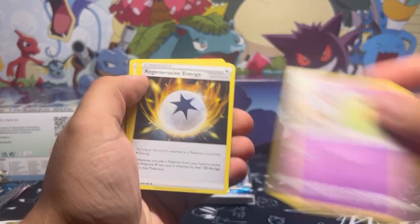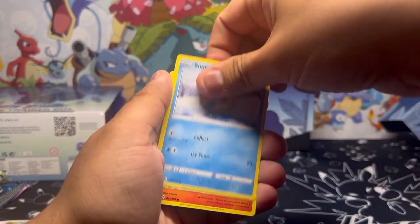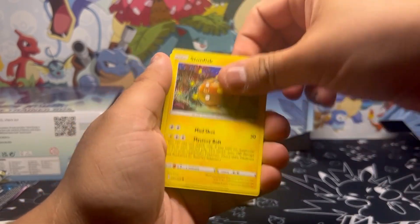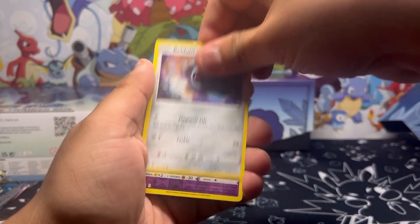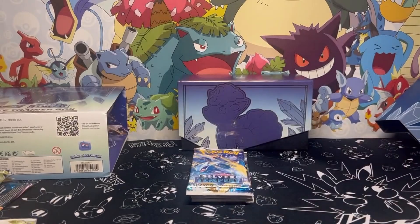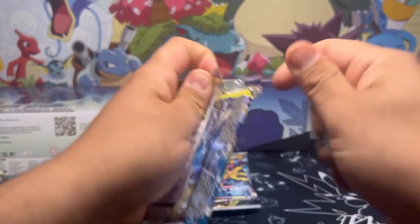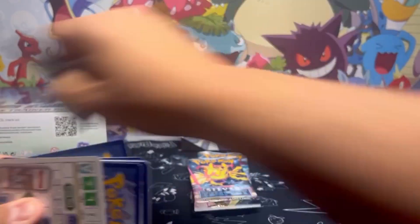Psychic, noble electric, let's keep going. Serena. Vulpix. I just want another Lugia. Oh — a frost glass, come on. That radiant Jirachi though, I'll take that. I don't know how much it's worth, but I think it looks cool. Whatever, we'll just keep going.